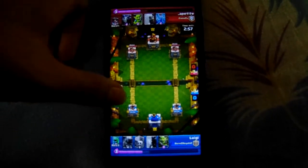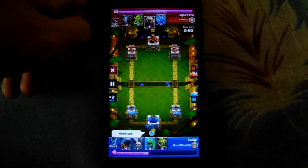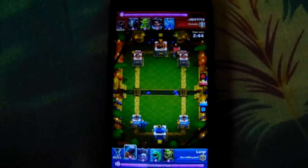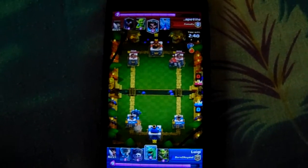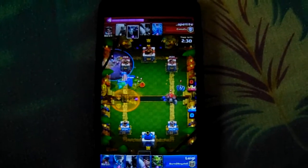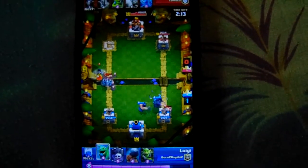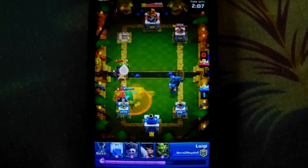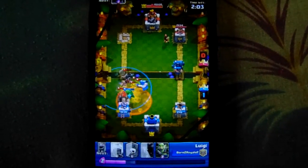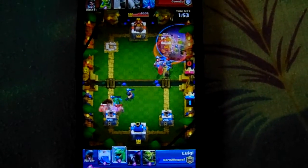I'm surprised he reached this far with the Night Witch deck, because that deck is so good. But in Triple Elixir it's not a good idea if you go against a P.E.K.K.A user like I did. Because P.E.K.K.A obliterates going so hard. So I went with the normal Barbarian P.E.K.K.A push with the graveyard. It worked — I managed to do some damage over there, even to take the tower down. Then my P.E.K.K.A destroyed it, but he has a cute counter push on this side. So I tried to defend because I had my P.E.K.K.A over there, and I decided to defend that perfectly and then counter push the other side.